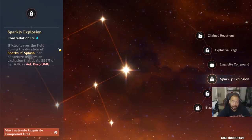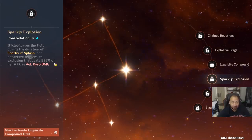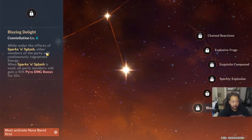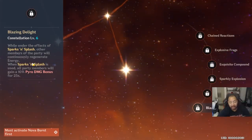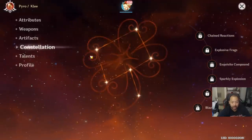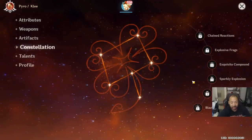Constellation 4 adds more team utility — if you swap Klee out in the middle of her ult, she'll deal AOE pyro damage for 555% of her attack. Even more team utility: while under the effects of your ult, your party will continuously regenerate energy. Also, if you're pairing Klee with other Pyro heroes, all party members can obtain a 10% pyro damage bonus — really nice if you're running something like Diluc with Crimson Witch.